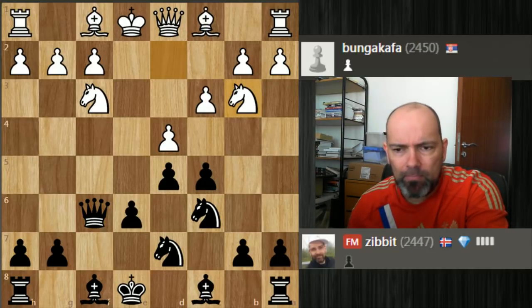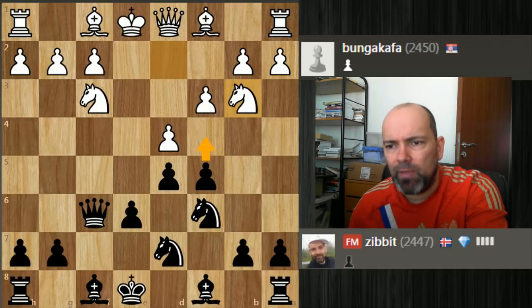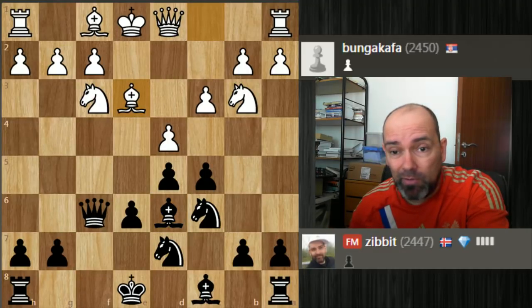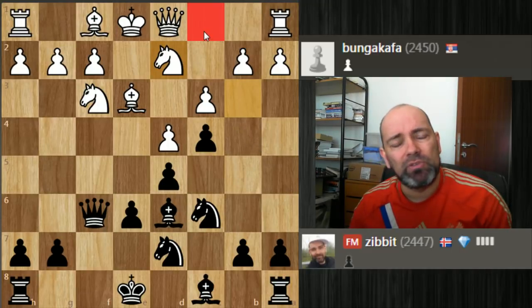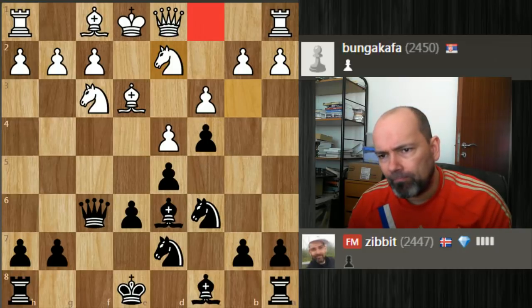After knight b3, I made a small inaccuracy — I should have played c4 here, just to kick the knight back. What I did was bishop d6, and this allowed my opponent to develop the bishop. Then I pushed c4, but if I had done it right away, the bishop would still be stuck. It makes a lot more sense, and perhaps it would have been an even quicker game.